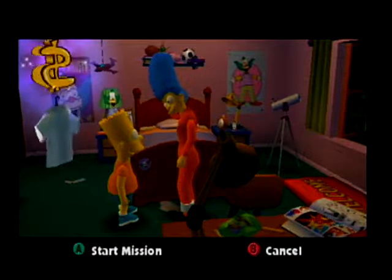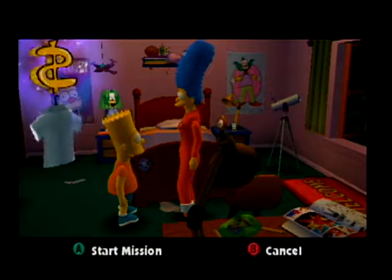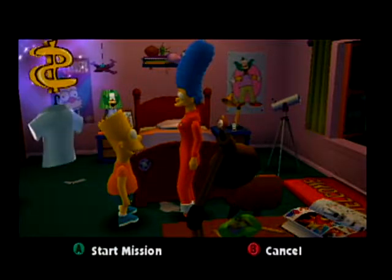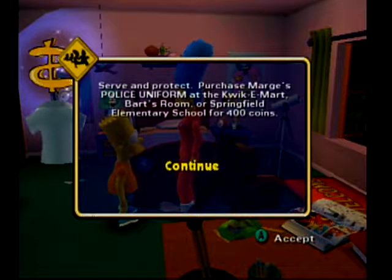I'm going to the arcade. This conspiracy goes all the way to the top. I need a little extra firepower as Officer Marge. Alright, so serve and protect — purchase Marge's police uniform at the Quickie Mart, Bart's room, or Springfield Elementary for 400 coins.